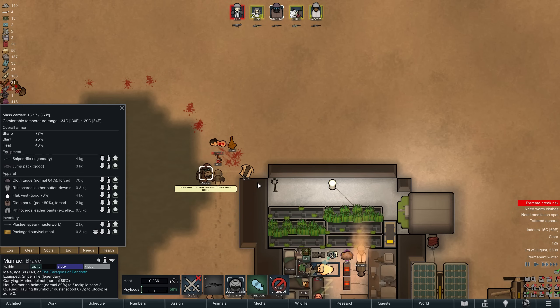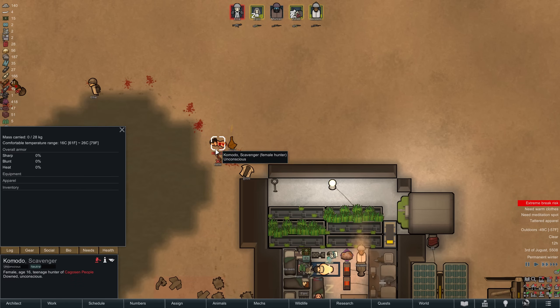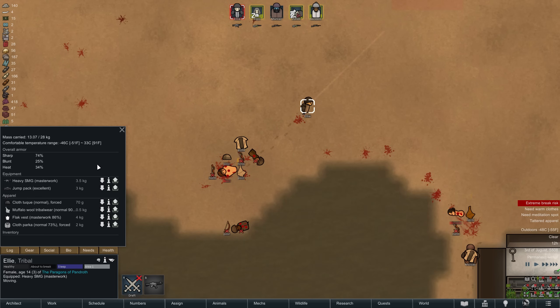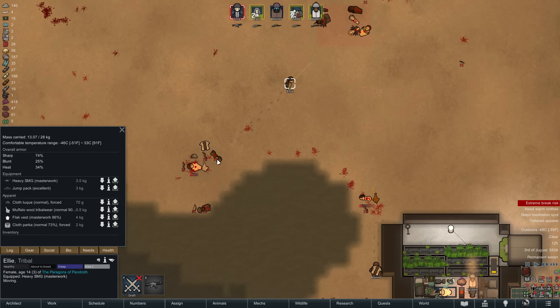Obviously we are sacrificing a lot of combat protection to achieve this warmer clothing. That's another reason why I think marine armor and above will likely play a large role in this playthrough — just to keep our colonists both warm and protected.